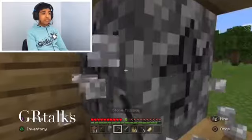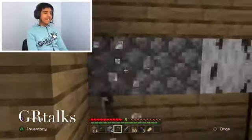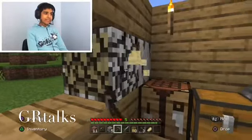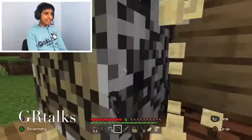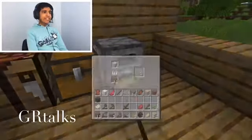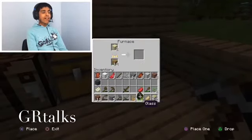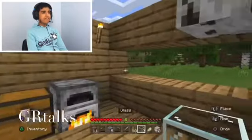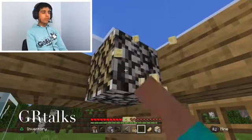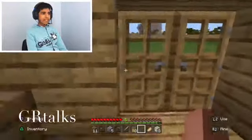I want to make some windows before I end episode 2 — that would be quite nice. I really do hope you guys have learned something in this episode and the last one. When you smelt sand you get glass, and glass is transparent so it's perfect for windows. I've got two glass here — this looks much better! Let me get some more sand.